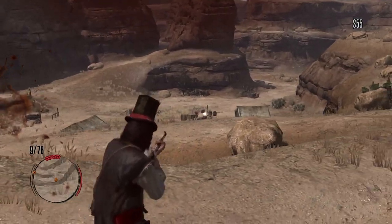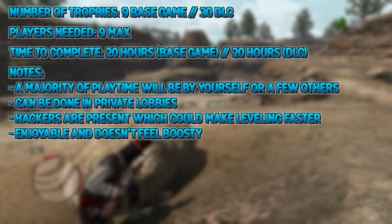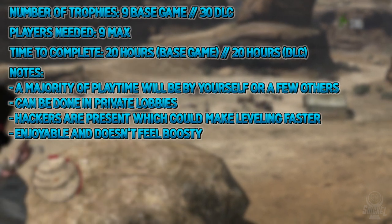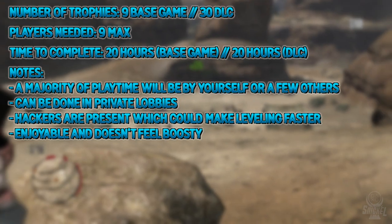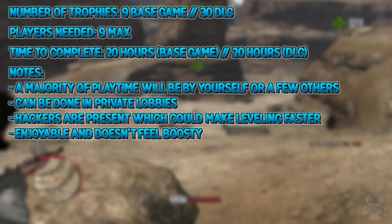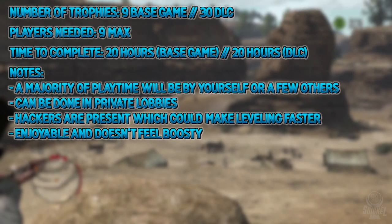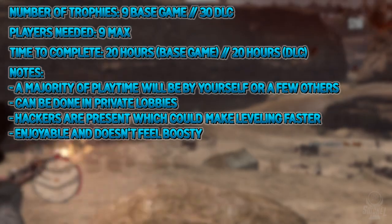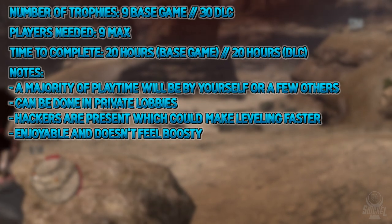Red Dead Redemption has a total of nine online trophies for the base game, ten online trophies for the Outlaws to the End co-op DLC, nine online trophies for the Legends and Killers DLC, nine online trophies for the Liars and Cheats DLC, and two online trophies for the Undead Nightmare DLC — 39 online trophies total. You will need nine players for one trophy, around five for a few others, but the majority can be done by yourself in a private lobby.